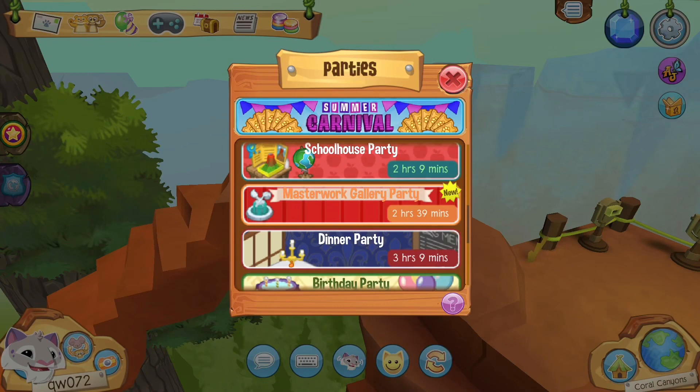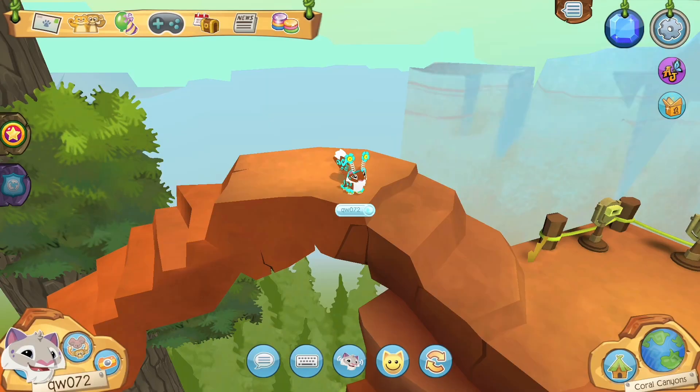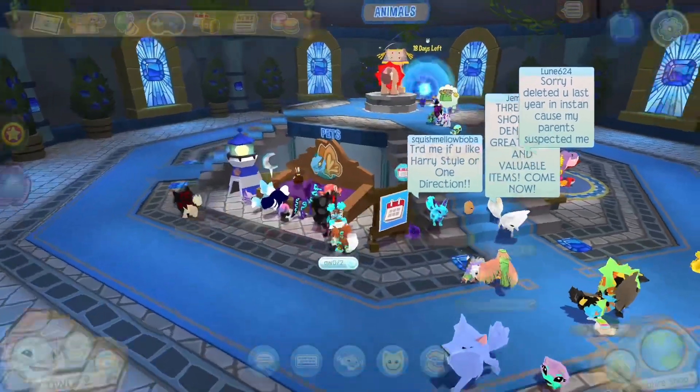Okay so I don't like school, but the schoolhouse party is actually cool, so that's coming soon — be sure to check that out. That's new already. Then we also have the bees, so I'm gonna go to the sapphire shop and check them out.